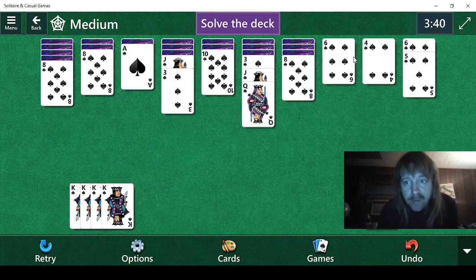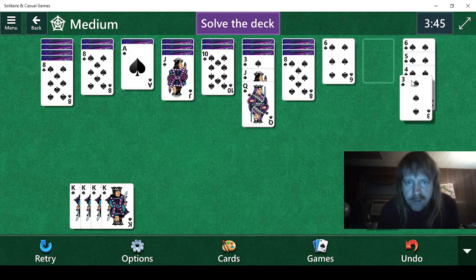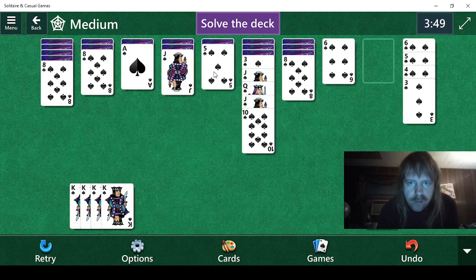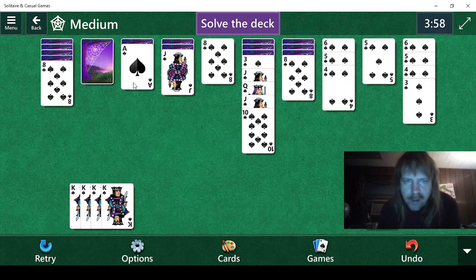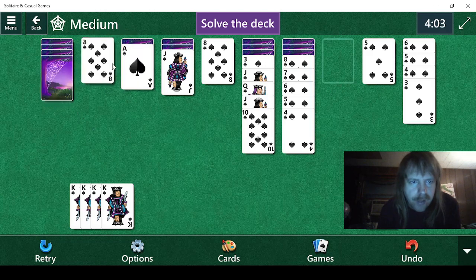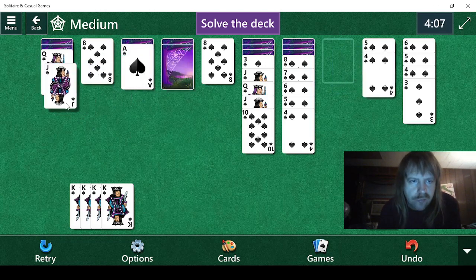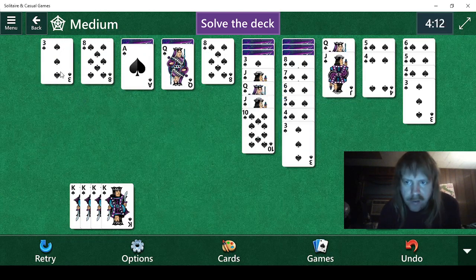We're halfway done now, which is good. I didn't mean to move that, but oh well — it should be fine. At least we can use it. There we go. Now let's see what was under here. Oh, five. Well we'll do it because we can. Eight gives a four. Nice. I'd hesitate to say that was very useful.